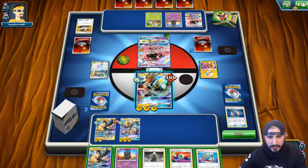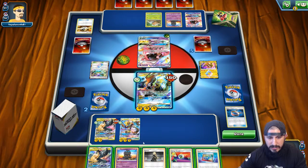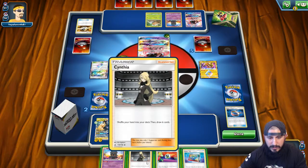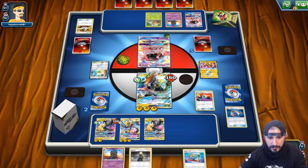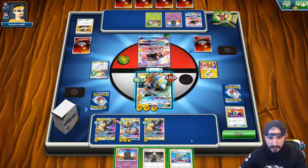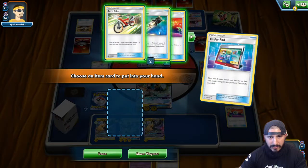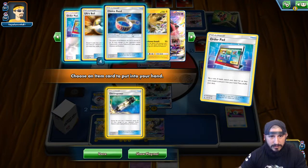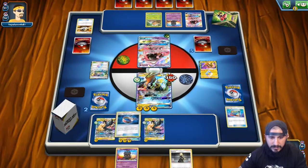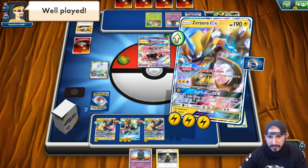He passed this turn, was not able to get that knockout here. Are we able to get this knockout? We just need Choice Band, we have Order Pad to do so. We are going to do this — just in case the Order Pad doesn't get it, we can Marshadow or even Cynthia. Looks like we did get it — let's get the Choice Band instead. Put that Order Pad there, attach it onto Zeraora, retreat Zeraora up, and Plasma Fist for the game on that one.